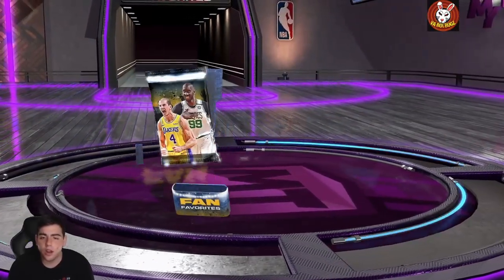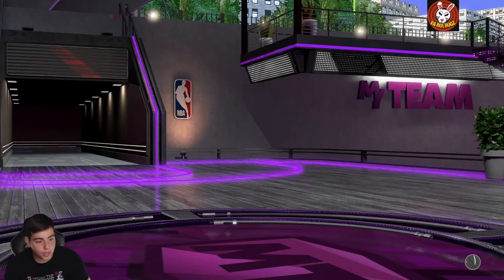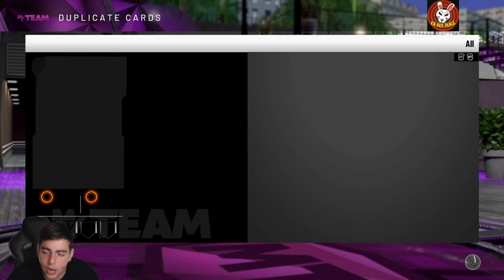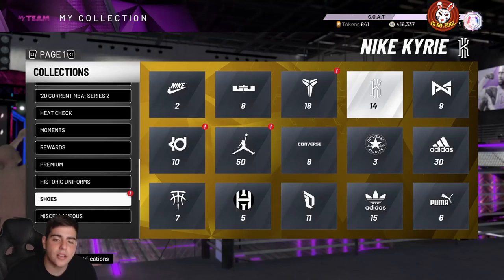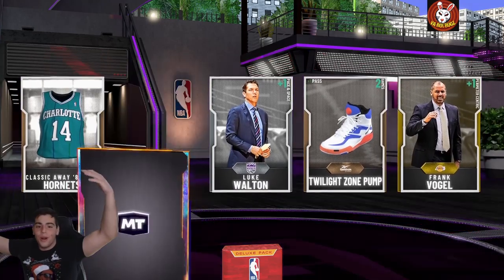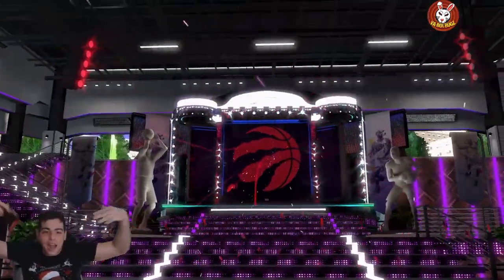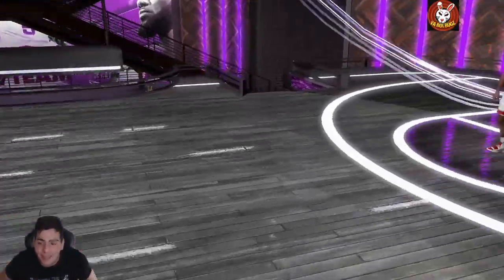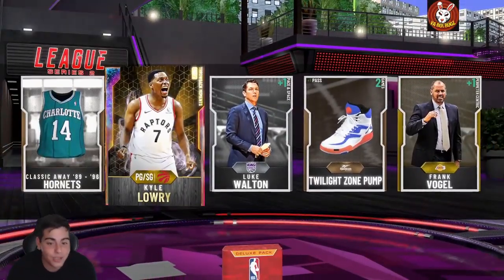Let's see — if we pull Opal Taco it's a W, that's a second Opal today. Reveal all — we gotta go! That is free MT, and that is really all we got for the video. We're gonna throw up the Kyle Lowry pull on screen — hope you guys enjoyed, I'll see you tomorrow. Wait — oh my goodness, look at this! We pulled an Opal! Gameplay time, let's get it! Is that a Raptor? We got Kyle Lowry, Galaxy Opal Kyle Lowry — gameplay coming right after, let's go!